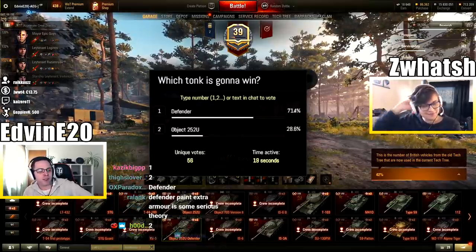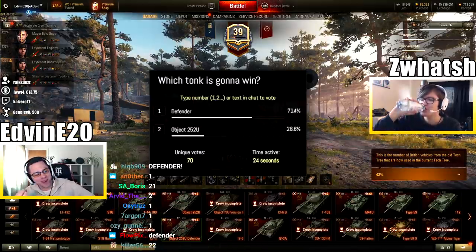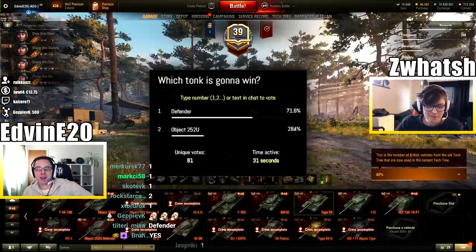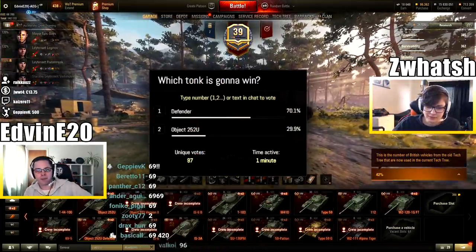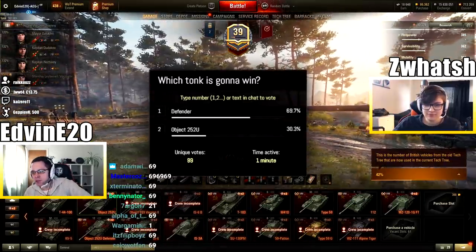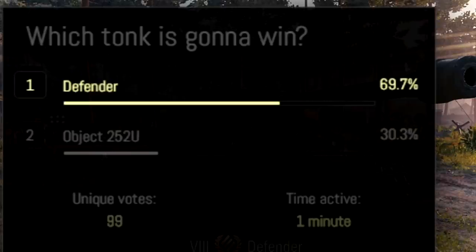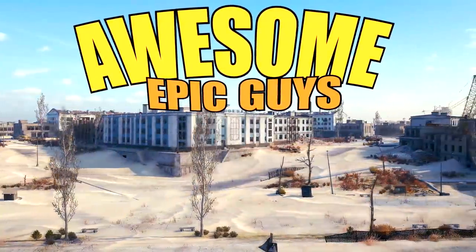Next time, Swartj, we should do the Object 703 versus the Shovel. Now that would be a nice competition. And next time we gotta do Type 59 versus the Golden Type 59. I think people fear the Defender. I think the Defender has more of a fear factor, because when you see the Object you'll be like, oh, it's an Object — there are like 100 Objects in this game. When you see a Defender, you'll be like, goddammit! They think the Defender's gonna win. Swartj, say it's time in Swedish. DEAD DUCKS! Awesome epic guys, play epic platoons of justice!